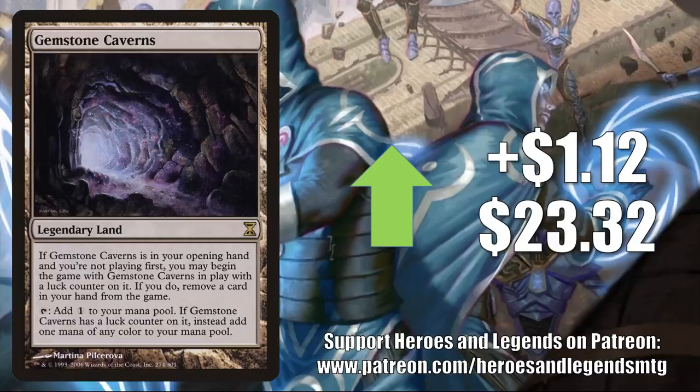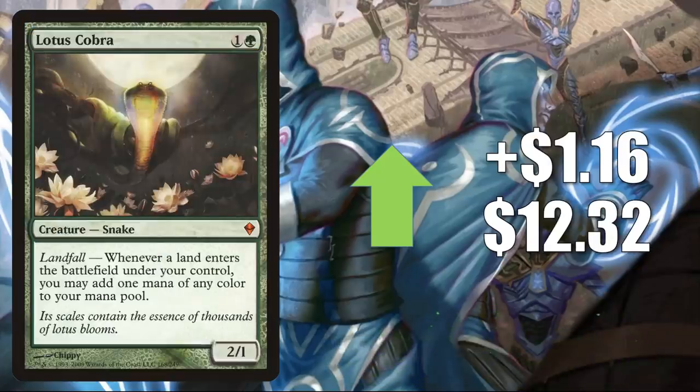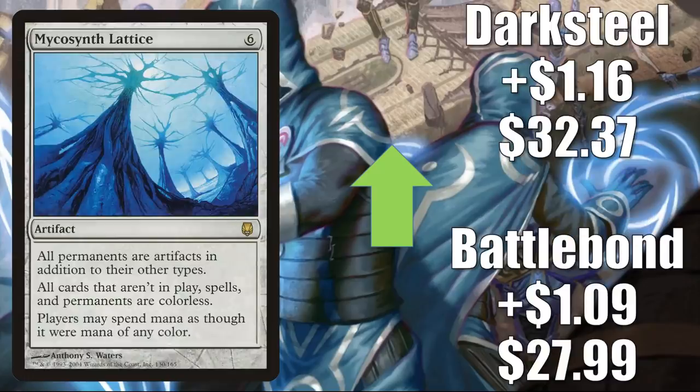Expropriate, the Mystery Boosters copy, goes up $1.15 to $24.74 — a huge Commander card. Lotus Cobra from Zendikar goes up $1.16 to $12.32, seeing a lot of play in Lands builds. Remember that Karametra, God of Harvest was recently reprinted in one of the Theros Stargazing Secret Lairs. Mycosynth Lattice: Battle Bond goes up $1.09 to $27.99, Darksteel up $1.16 to $32.37. This has seen increased Commander play recently with reprints of Daretti, Scrap Savant and Scion Triplets. It also sees Legacy and Vintage play.